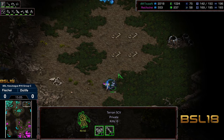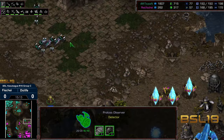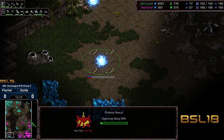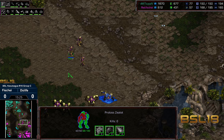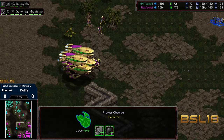An SCV and probe engage in the top right-hand corner — the SCV gets the kill. They were friends before this, which makes it murder rather than just a kill. That's why you can't befriend the enemy — it turns you into a murderer. Perpetual warfare out in space. That's how it starts, people. Alright, moving on.